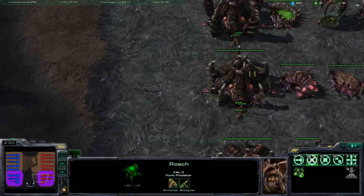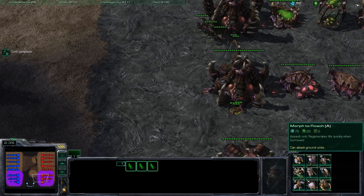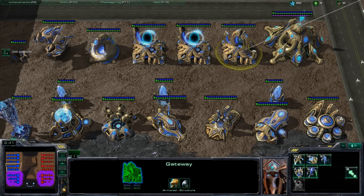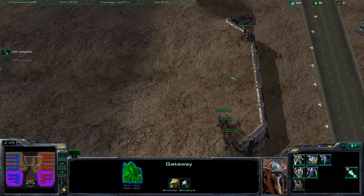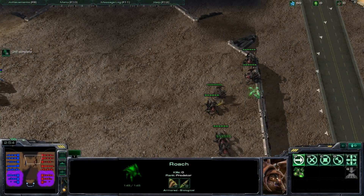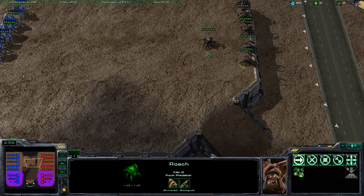We're going to set up another test. We'll get a few more roaches and put out the same number of stalkers — five. But this time I'm going to show you the benefit of engagement angles — how engaging favorably, at least in terms of positioning, is going to really help you out.